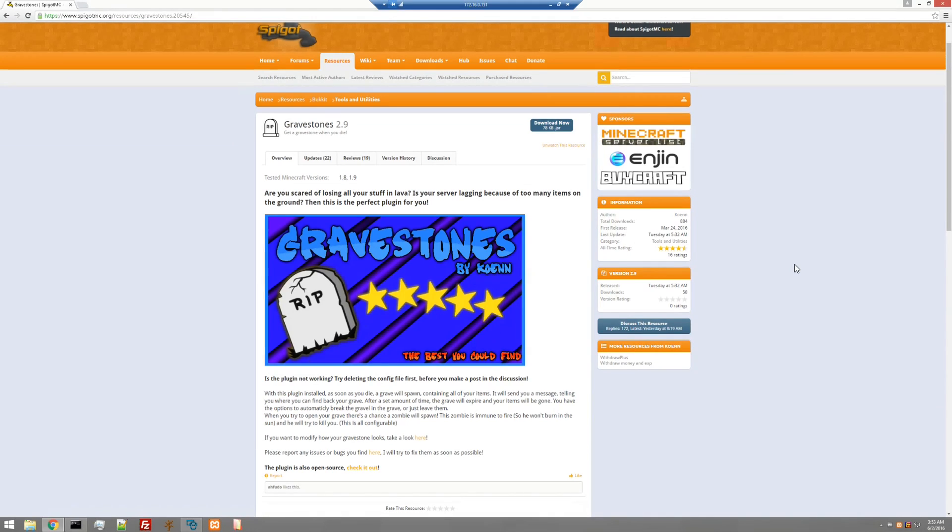Today we're going to be talking about a plugin that was released just right in March. It's called Greystones. It's currently at version 2.9. It is available for 1.8 and 1.9. It is written by Cohen, and basically what this is, is a take on a death chest plugin, where if you die, the items that you have are stored at the location where you die, and you return there to retrieve them.